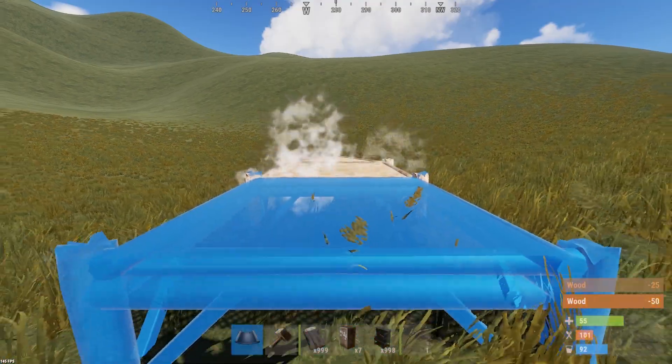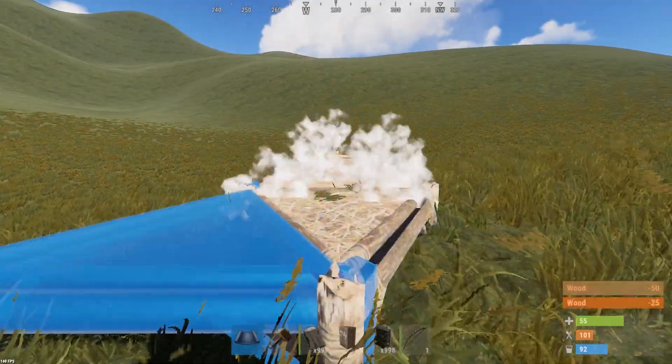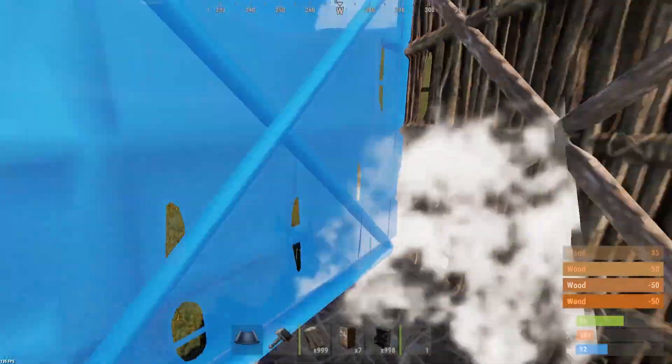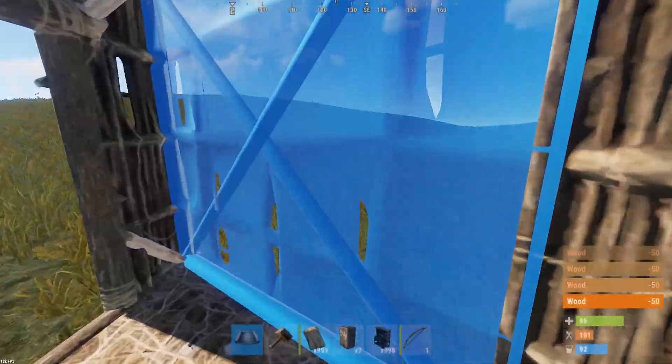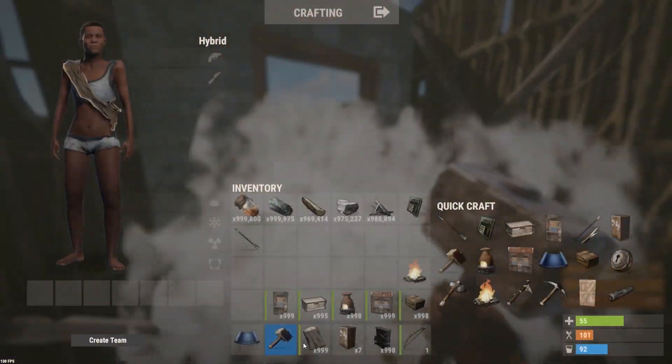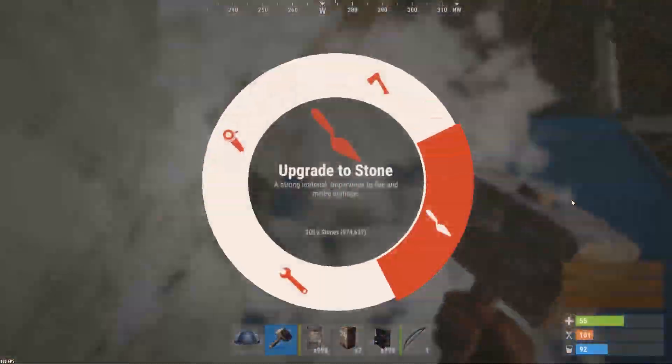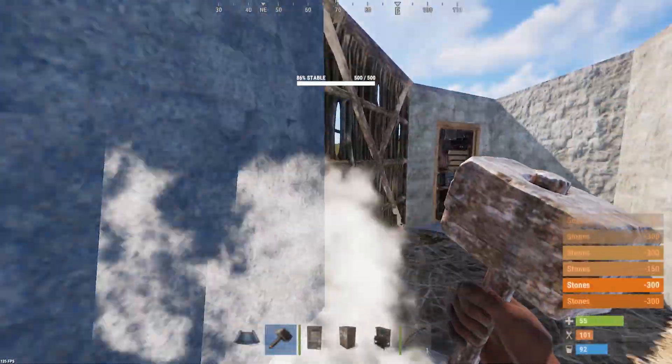When starting to build this base you don't need a big floor plan. It's literally 2 square foundations with a triangle foundation on either side. If you don't want to upgrade it you can hide it in some rocks very easily, but if you want to expand and make it into more of a group base then build it in a bigger area.